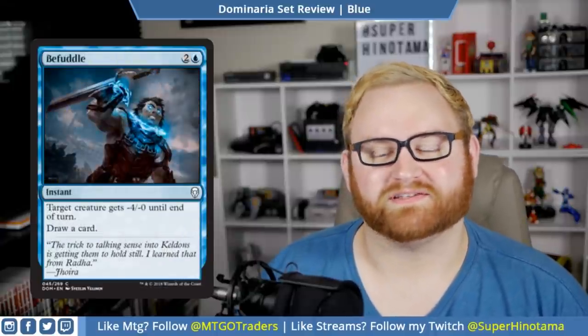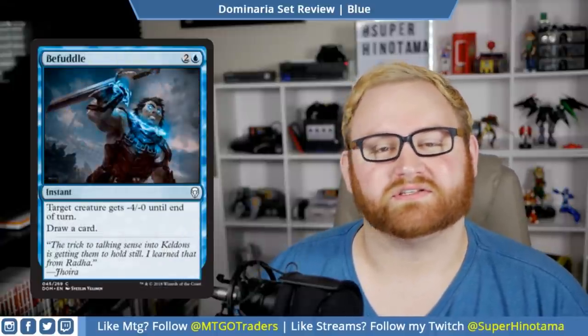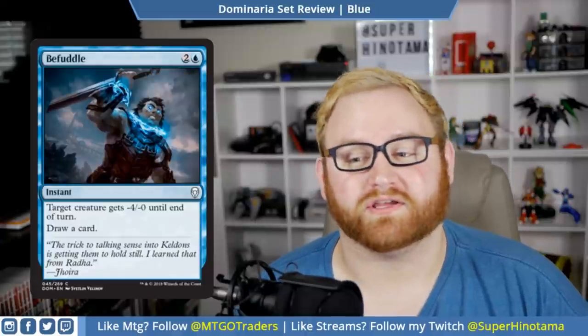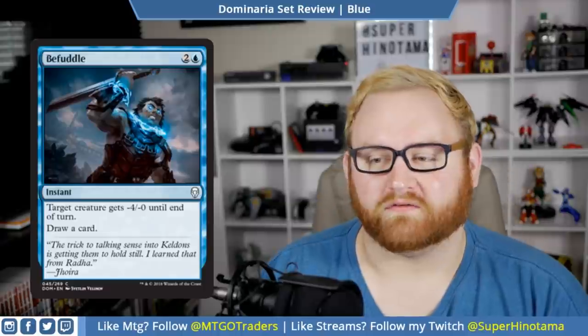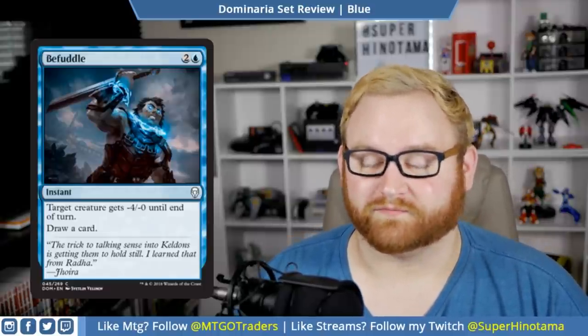Moving up, we have Befuddle. This is a three-mana instant — target creature gets -4/-0 until end of turn, draw a card. This card is very fun and very useful in draft and sealed, a great combat trick for blue with card draw as well. Very good there, but not going to see any standard play.